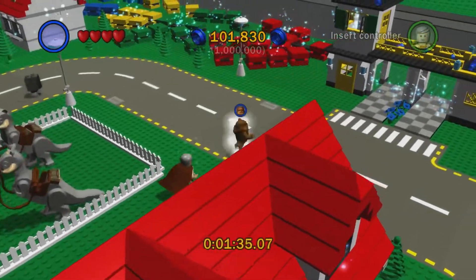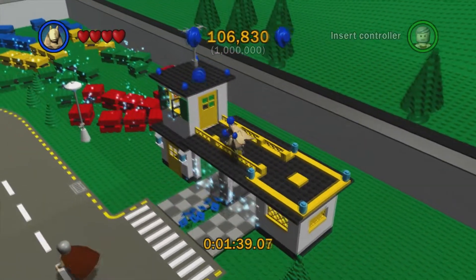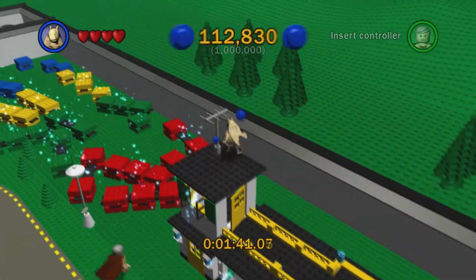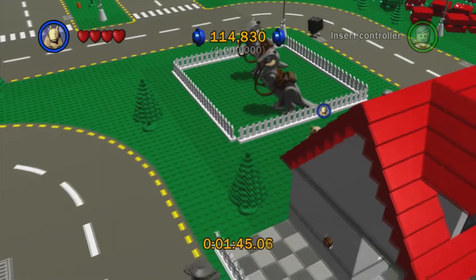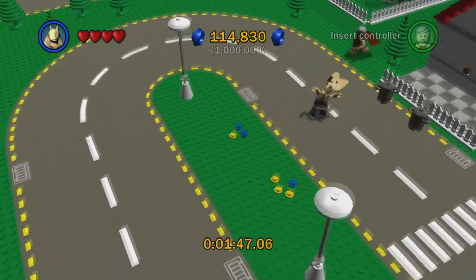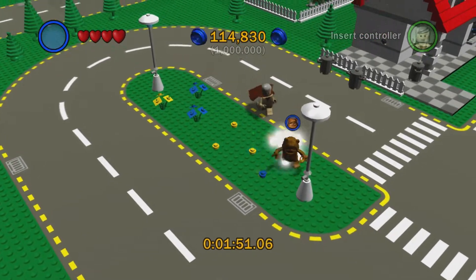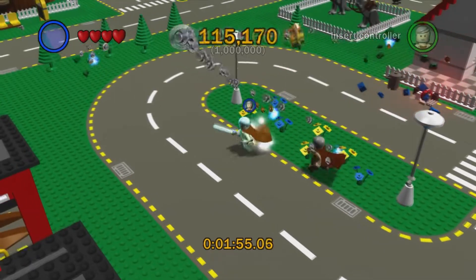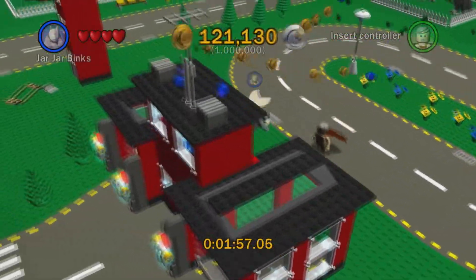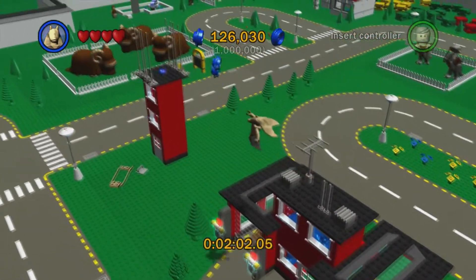If we head back to this corner and switch to a high jumper — we have Jar Jar Binks — you can jump on top of this right here and grab the blue studs on top of this building. Then head over to this little red building. I'm going to reassemble these pieces for some flowers, which we can destroy for some extra studs. Then double jump — or high jump — on top of this building, and then up once more for some extra blue studs.